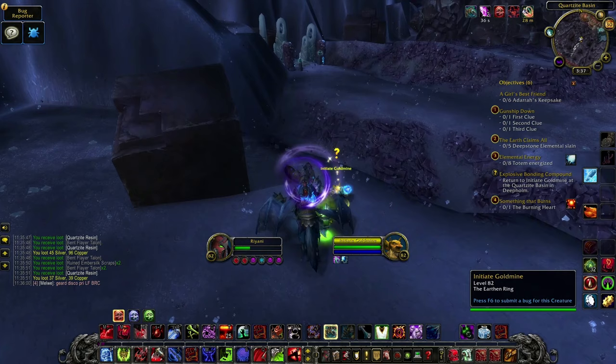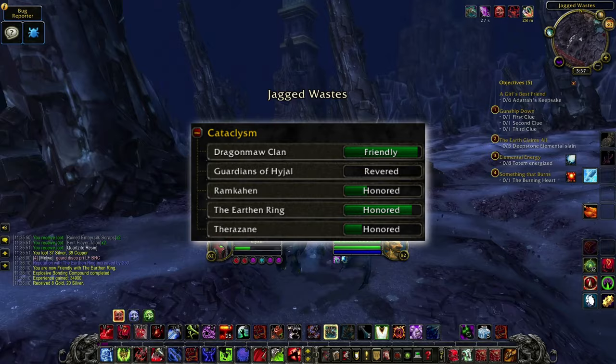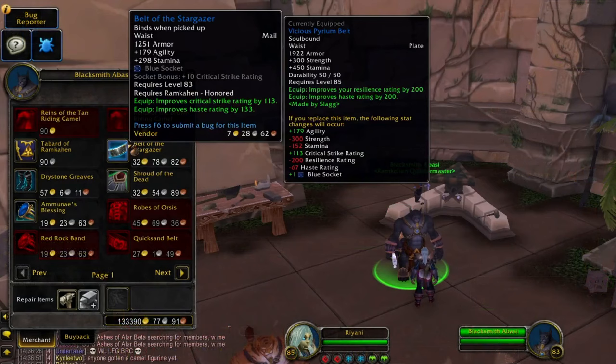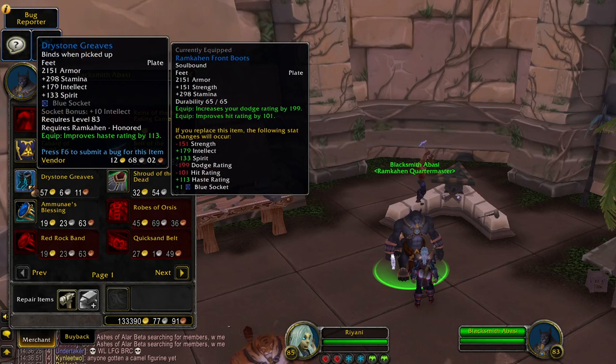Our first few upgrades we can progress towards before reaching level 85: if you level up through questing, you should be Honored with all factions except maybe Dragonmaw Clan for the Horde and Wildhammer Clan for the Alliance. At Honored, you'll be able to pick up 1 or 2 item level 333 pieces for your spec. And since you have 4 factions you can get 333 item level from, that will give you quite a nice boost after hitting level 85.